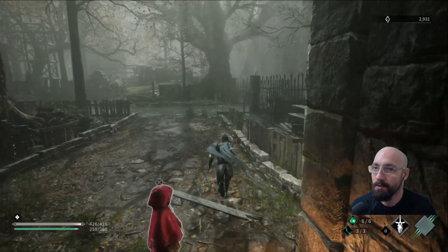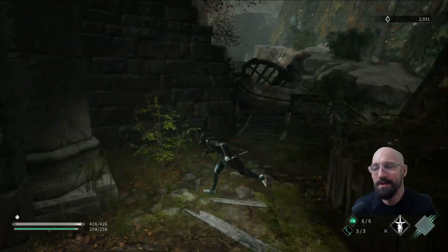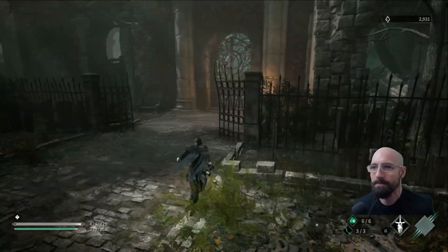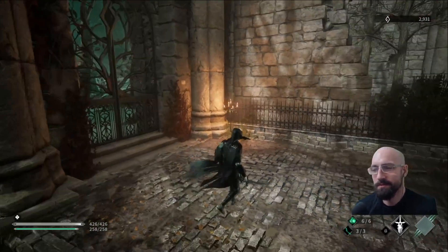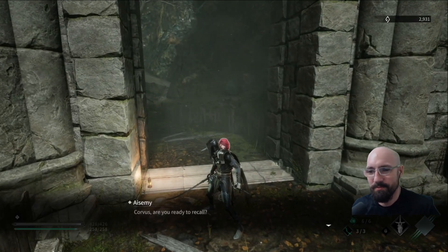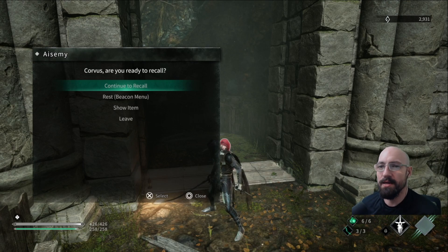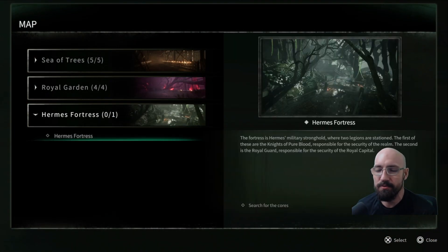Hey y'all, welcome back. Here we are once again playing I'm Isha for the PlayStation 5. In the last episode we found a giant tremor worm, a graboid, and we killed it. We had to fight the pustules on it. It was a very okay boss — one of those gimmick bosses. I just don't like monster bosses.